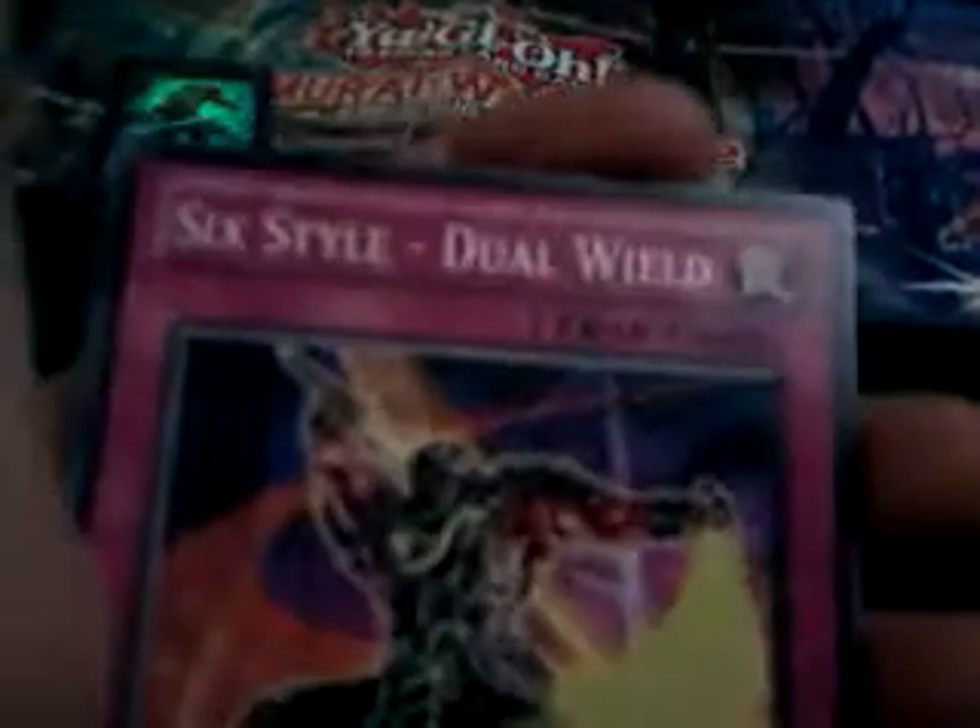The Cavalry Spell Card, The Battle Spell Card, Six Samurai Style Dual Wield Trap Card, Six Strike Thunder Blast Trap Card, Shien's Scheme Trap Card, Fiendish Chain Trap Card, Double-Edged Sword Technique Trap Card, Musakani Magatama Trap Card, Rivalry of Warlords, and Talisman of the Six Samurai.